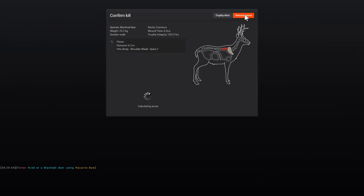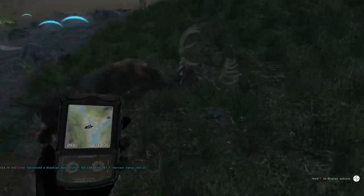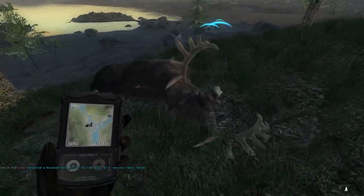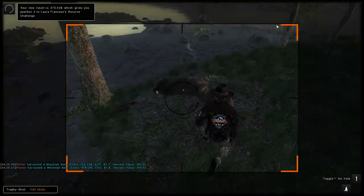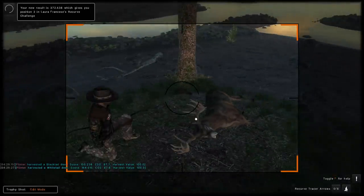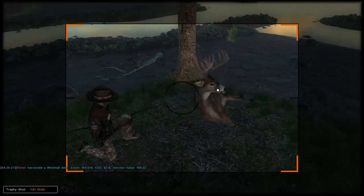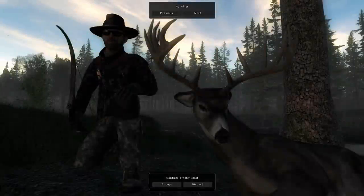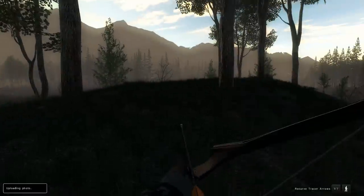We have a blacktail which is 150, and anything above 162 is gonna help us but it's definitely not gonna move us up a place. Got into the heart as well — 164. So we've already accomplished improving some, but I'm hoping to get at least like a 170–175 for this hunt. Not a bad picture though, and quite nice to actually get that that quickly.